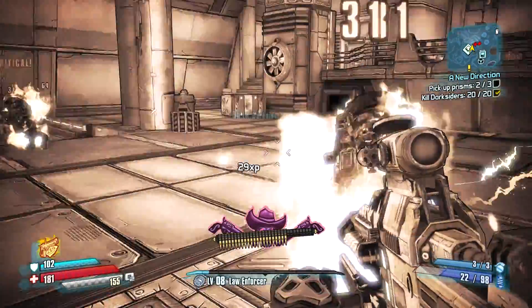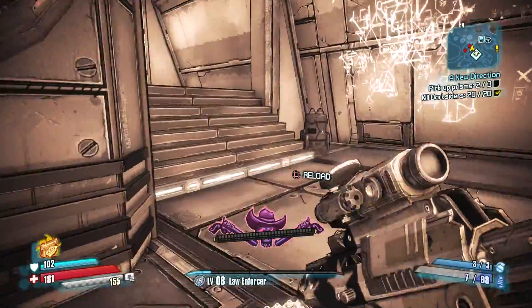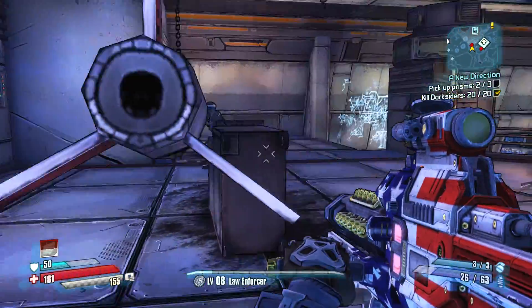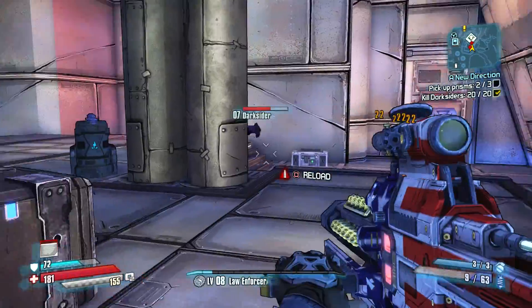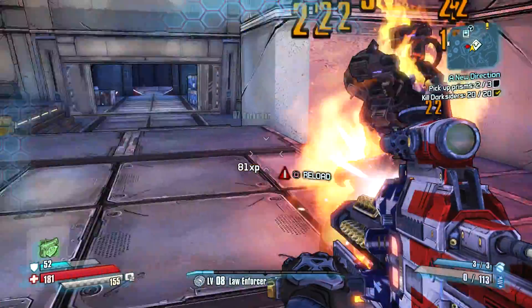What I like to do is just pick up the first two prisms — do not pick up the third. You go through here, kill all the Darksiders in this room, then go up top and kill all the Darksiders along with the named boss up there, the third guy. Then you just save and quit.